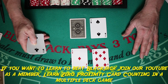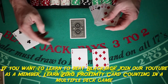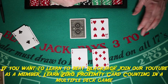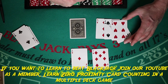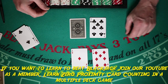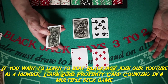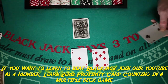Ace-seven against a two — stand. Double against a three, four, five, or six. Against a dealer seven — stand. An easy way to remember: it plays as if the dealer is pat. Same with an eight — stand. So ace-seven (soft 18) against a seven or eight: stand.